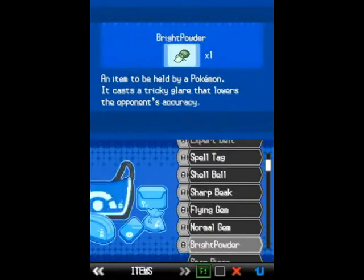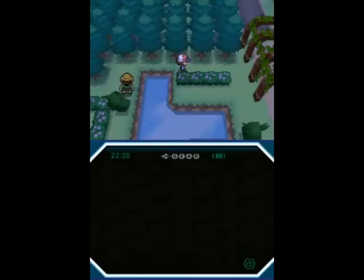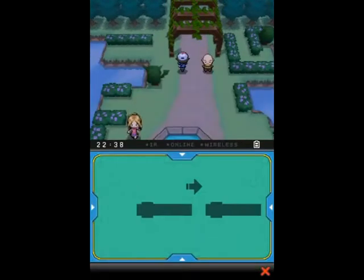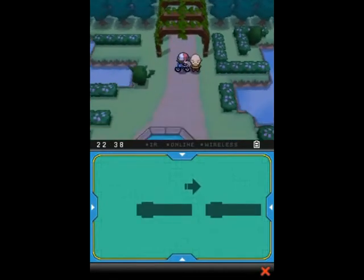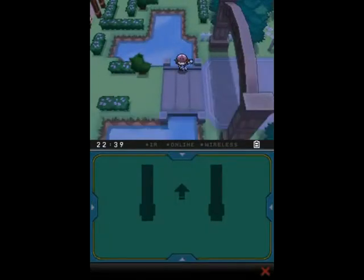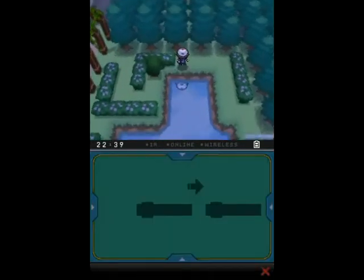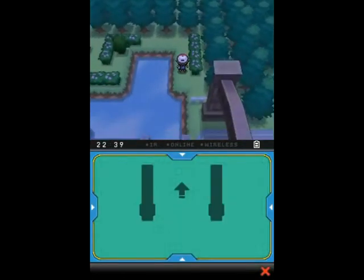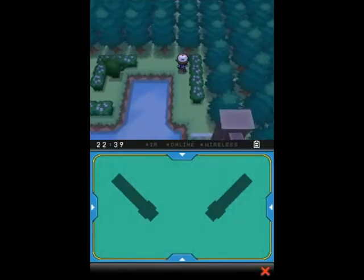There's only one place you can sell Balm Mushrooms to. They sell for a good 25,000 each. There are only a few in the game, but they're not completely limited — you can get an infinite number of them from wild Foongus and Amoonguss, though at a very low rate of around 1%. You get a few during the main story, but they are infinitely obtainable. Over here there's a free Zinc, and this one you do need Surf to get. You sell them to the gourmet maniac on Route 5.